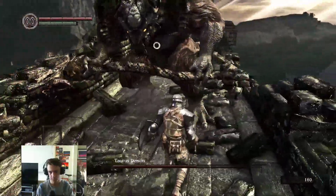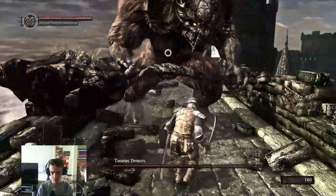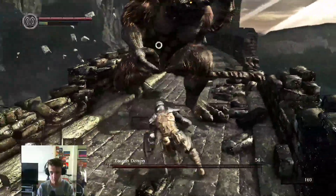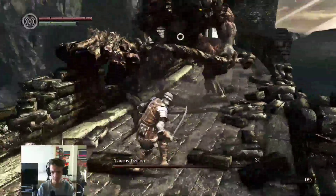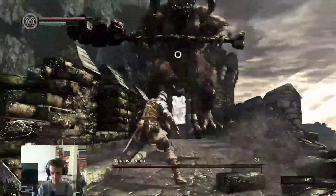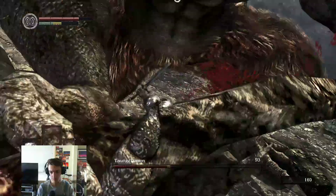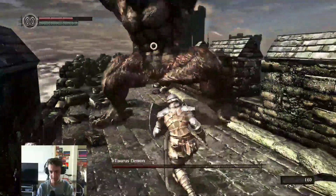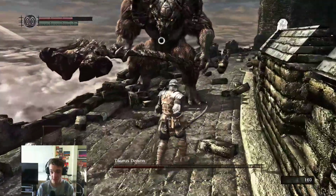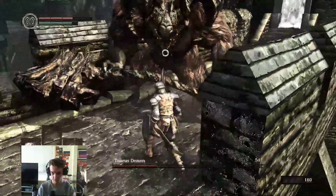Ooh, get up — that's a good roll. We attack really fast, we could afford to do more than one strike — we just gotta manage our stamina. We got him staggered there. Oh, the backstep — I hate how his foot has a hitbox. It's possible to get him to actually jump off the side as well — I don't know how to reliably get that to happen. I think I've had it happen before.